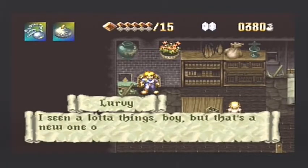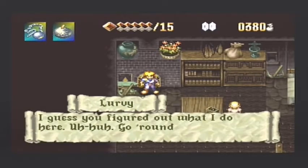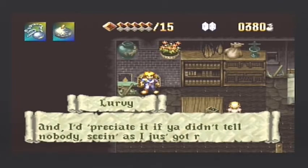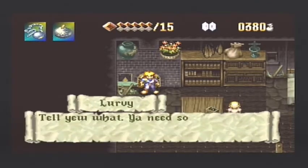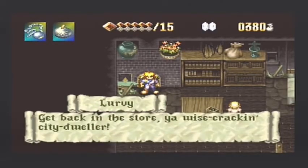Lurvie says: 'I've seen a lot of things, boy, but that's a new one on me. Was the door too hard to open? I guess you figured out what I do here — go around town and collect garbage, fix it, then I sell it. I am proud of that fact, and I'd appreciate it if you didn't tell nobody, seeing as you just got right in the head. Tell you what: you need something fixed, bring it on in, I'll make it right for free. Get back in the store, you wisecracking city dweller.'